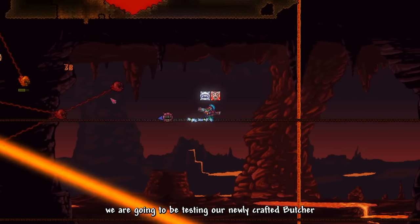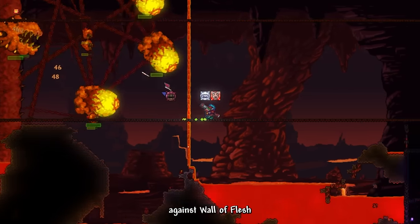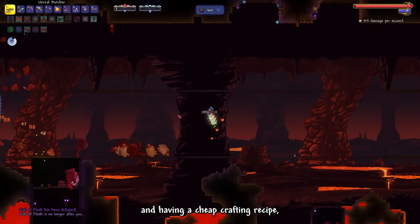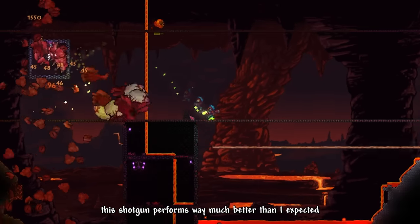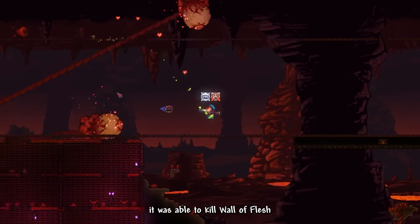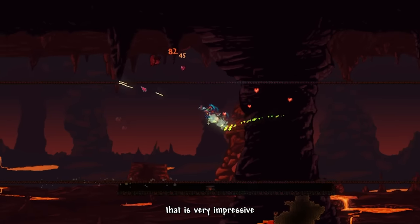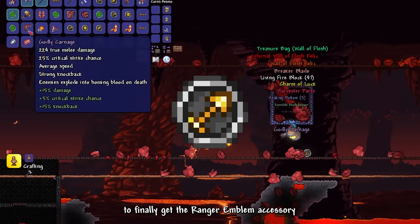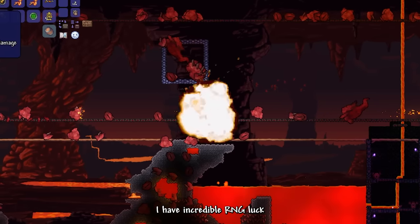To test the damage, we are going to test our newly crafted Butcher against Wall of Flesh. I gotta be honest — despite Butcher being an early Hardmode weapon with a cheap crafting recipe, this shotgun performs way better than I expected. As long as you ramp it up to its maximum speed, it was able to kill Wall of Flesh in under 30 seconds. That is very impressive. It took me like 6 Wall of Flesh kills to finally get the Ranger Emblem accessory. I have incredible RNG luck.